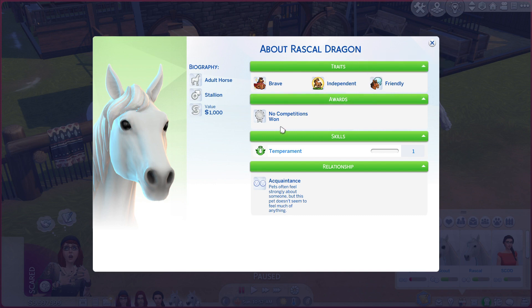He's got his traits: brave, independent, and friendly. We haven't done any competitions, any training, and at this stage we haven't interacted with him at all, so he is just an acquaintance. Pets often feel strongly about someone, but this pet doesn't seem to feel much of anything — so that's something to keep an eye on.